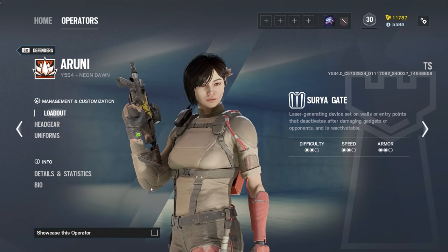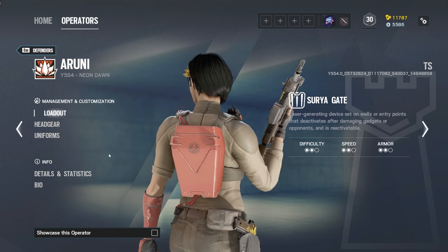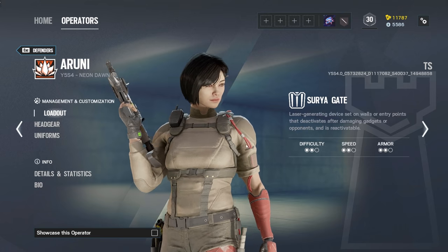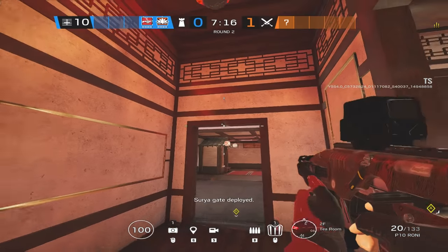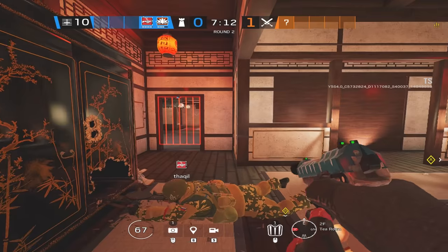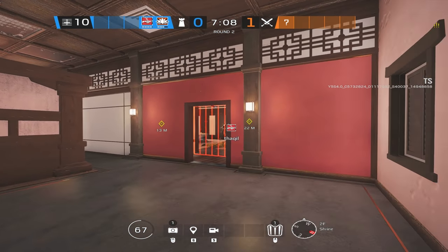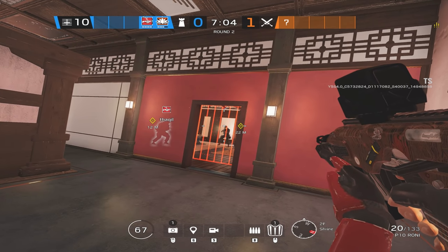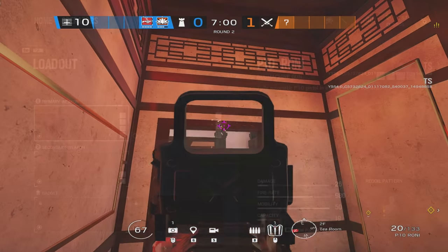Now, who is the new operator? The new operator's name is Aruni. She has a gadget named the Surya Gate. The Surya Gate is a laser-generating device set on walls or entry points that deactivates after damaging gadgets or opponents and is reactivatable. So basically it's a laser gate that you put on walls, reinforced walls, soft walls, windows, doors, things such as that.